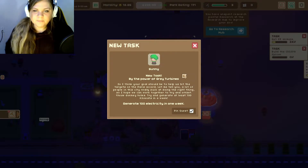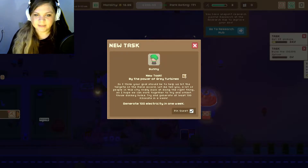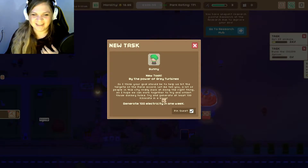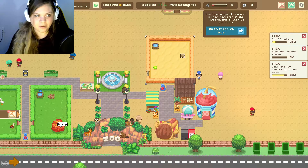Sunny's back — the save the earth person! 'Your goal should be to help us hit the targets of the Paris Accord. A lot of people in this city really suck at doing the right thing, so I hope we can work together to offset those assholes. Try and generate at least a hundred kilowatts in a week.' Okay, how do I see that?